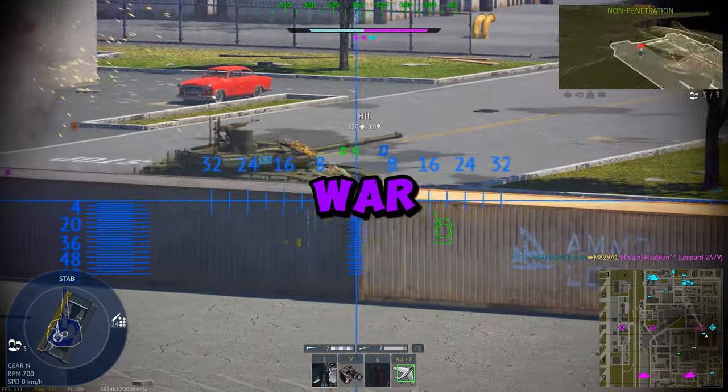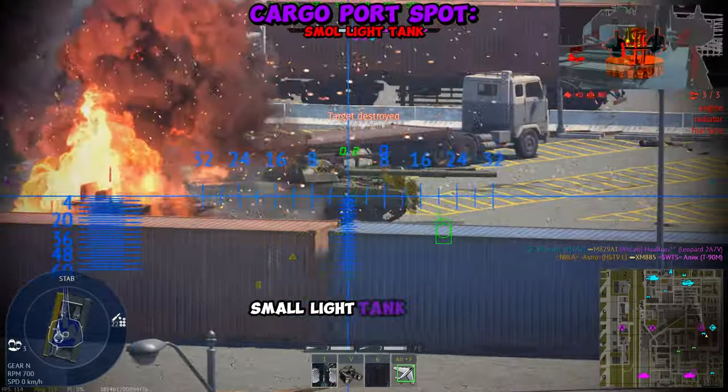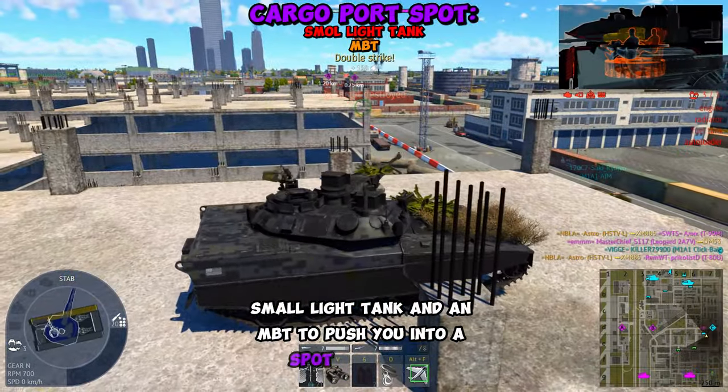This is probably one of the most ratty spots in War Thunder, and you can find it on Cargo Port. All you really need is a flat, small light tank and an MBT to push you into the spot.